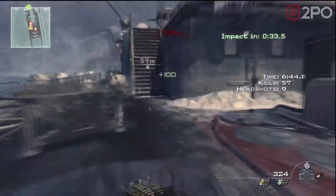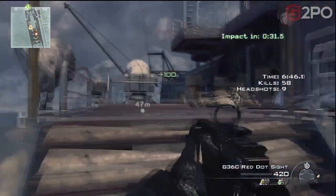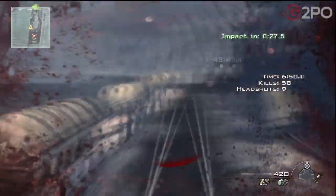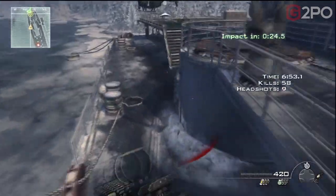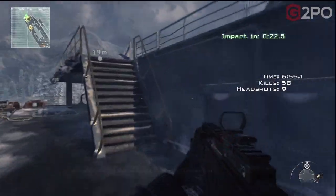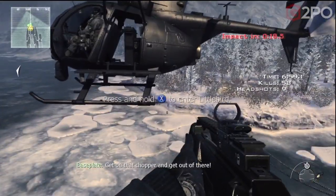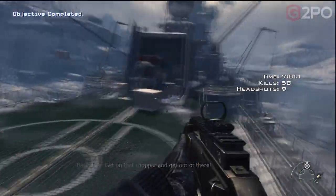This guy's up top though. On Veteran, this is sketchy - I run up here and I'm going the wrong way. There's the chopper. You've got to run down and then up on this platform, then jump onto the chopper, and that's the mission.